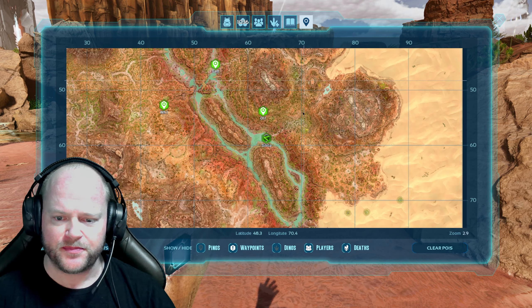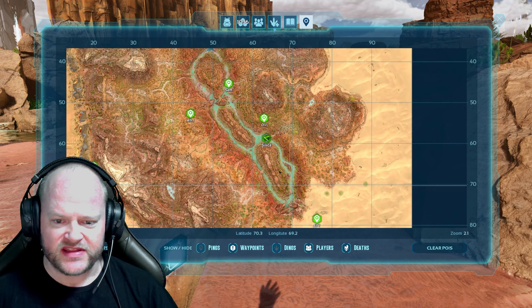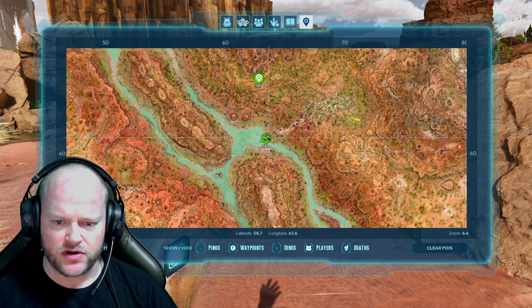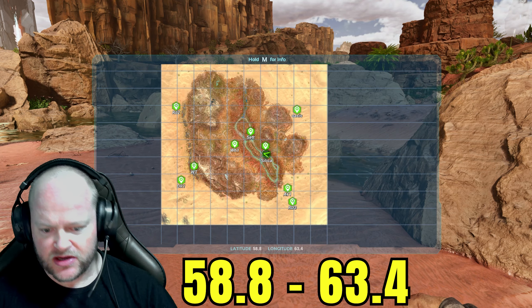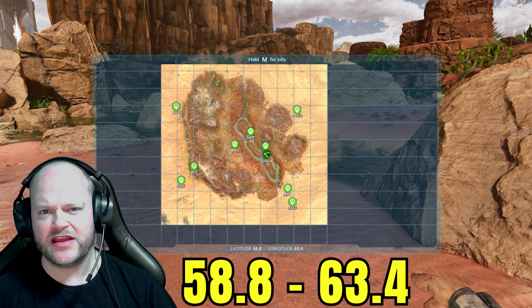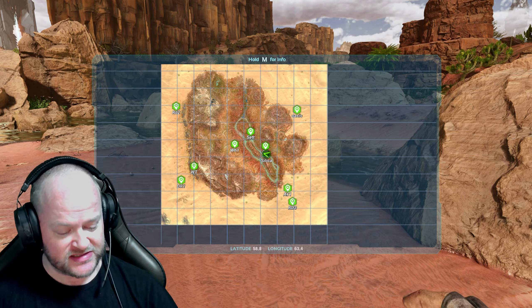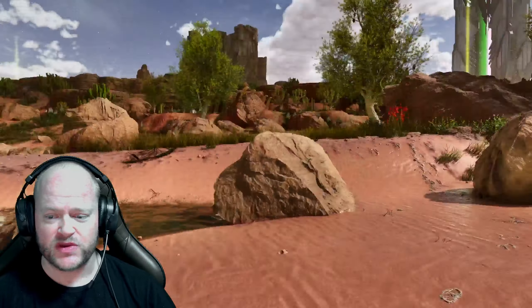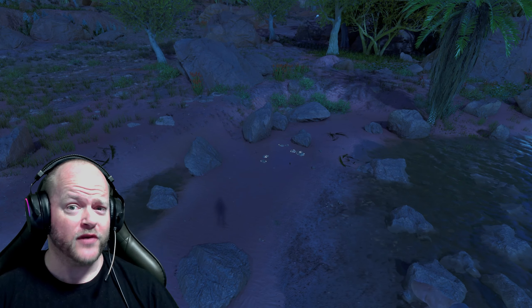Where I am on the map — let's open up the map — I'm right here where these rivers meet, basically in one corner on the land. I am at 58, 63. That is the first spot.